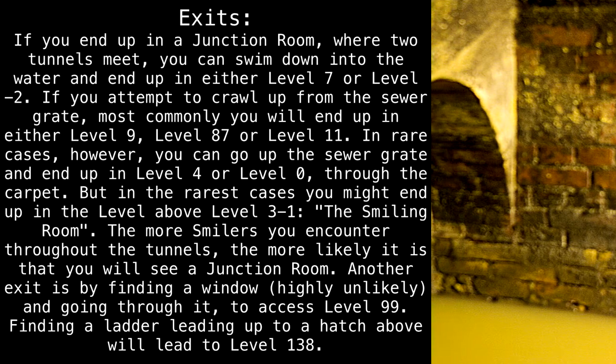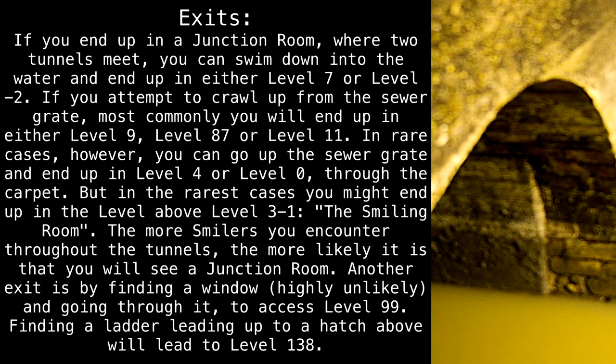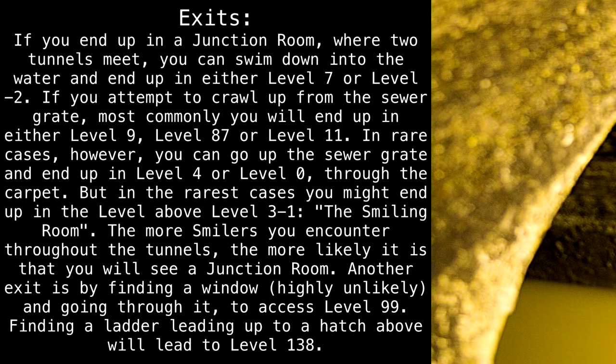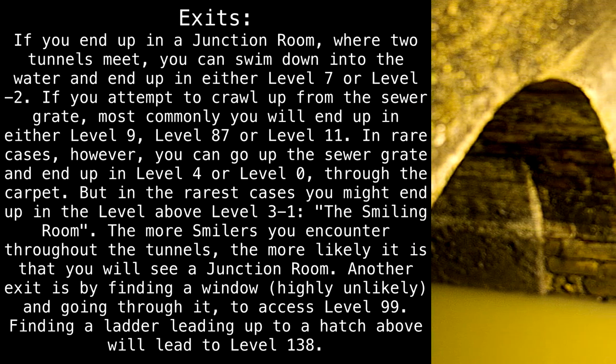Exits. If you end up in a junction room where two tunnels meet, you can swim down into the water and end up in either Level 7 or Level Minus 2. If you attempt to crawl up from the sewer grate, most commonly you will end up in either Level 9, Level 87, or Level 11.